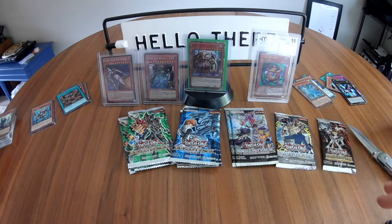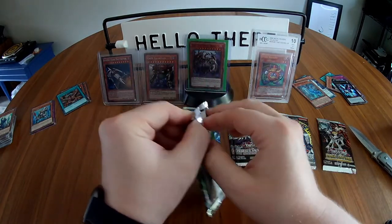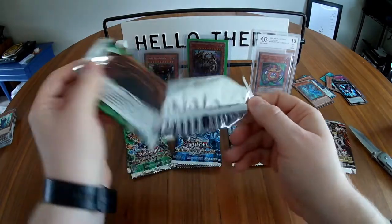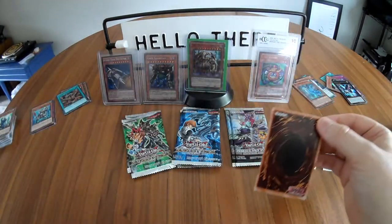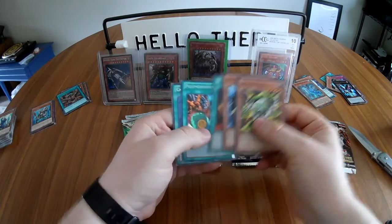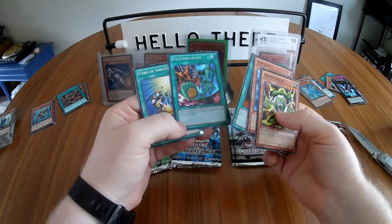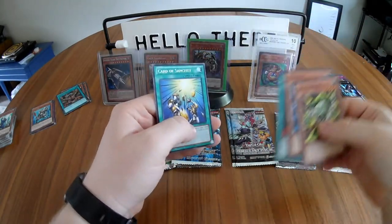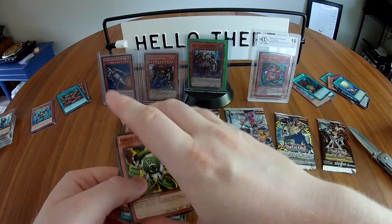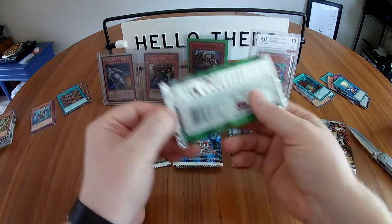Now the Duelist Packs — I've never opened these before, so I'm not sure what to expect. Assuming they're Yugi-themed cards from his decks; I wouldn't mind seeing a Dark Magician or something classic. First Yugi pack: Green Gadget, Caribou, Black Luster Ritual, a super rare Polymerization — I'll take that, it's probably a popular card — and Card of Sanctity. I think that alternate art Polymerization has got to be worth something; we'll find out later.